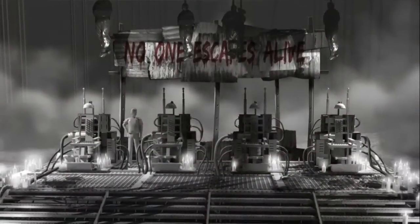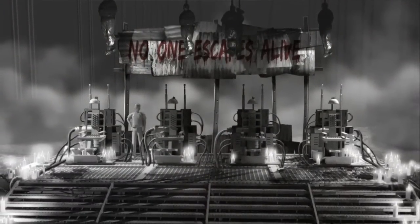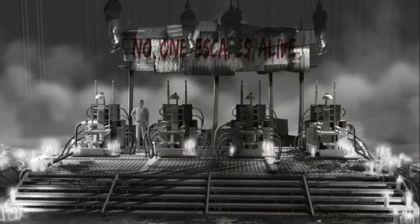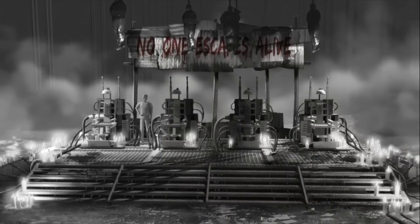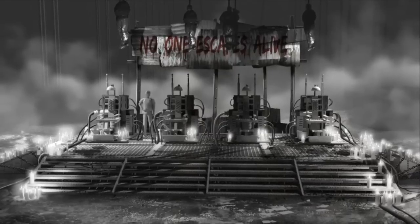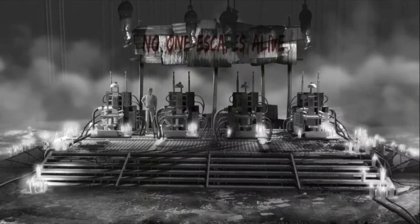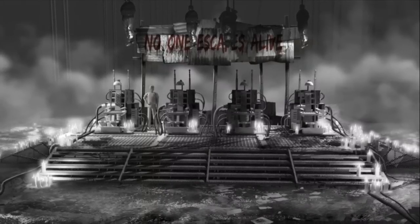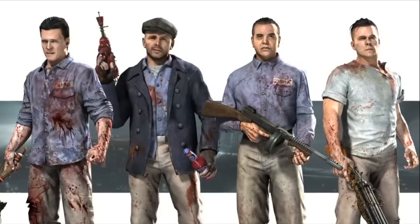There's an image with four electric chairs that says 'No one escapes alive.' Keeping in mind the entire purpose of this zombies is to build a plane and escape from the roof, that would suggest escape isn't possible. But the way I look at it — it says 'no one escapes alive' — with the implementation of the afterlife ability, I think it means if you don't use that ability, you don't escape.